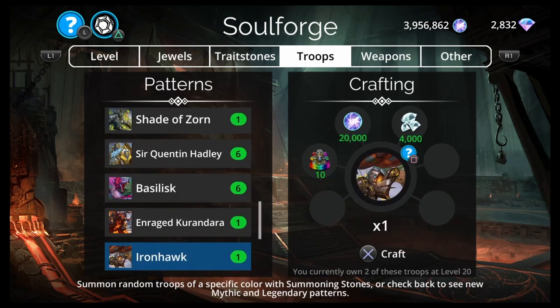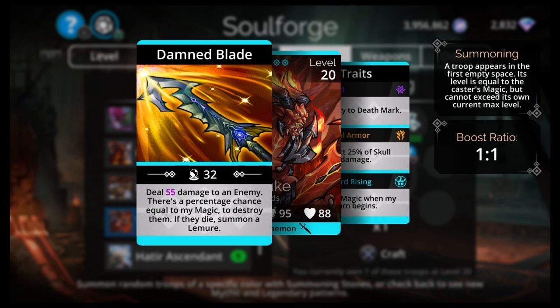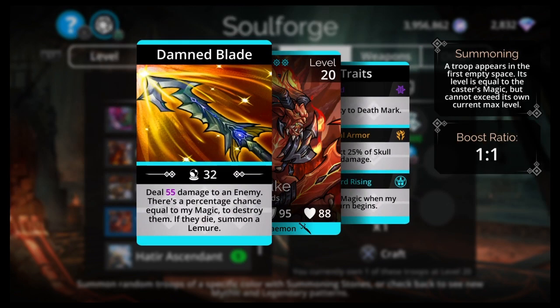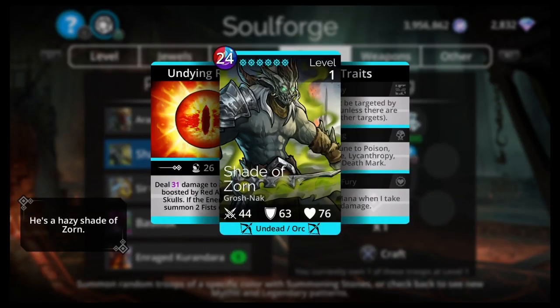Next would be the Archdukey: 25 red, blue, brown; Blighted Lands Daemon. Deals damage to an enemy with a percentage chance equal to magic to destroy them; if they die, summon a Lemur. No good traits. He's below average, not the greatest, but not terrible. Shade of Zorn is one of the worst in the game — I'll link my top three worst mythics video at the end. 24 red, blue, purple; Groshtonk undead orc. Deals damage boosted by red allies and skulls; if the enemy dies, summon two Wraiths of Zorn. Stealthy's okay, but that's about it.